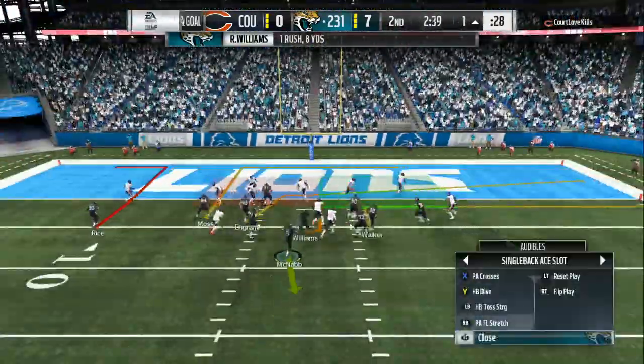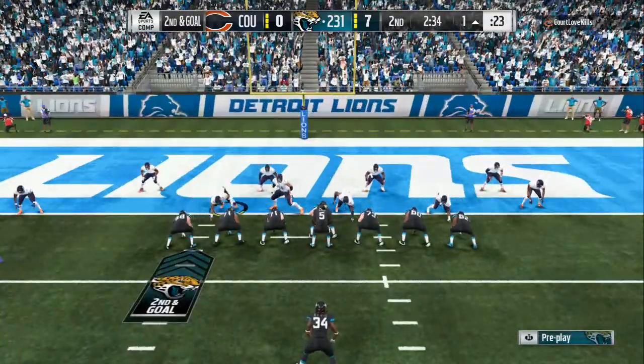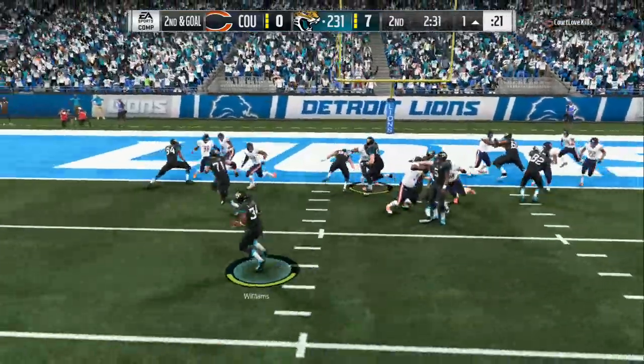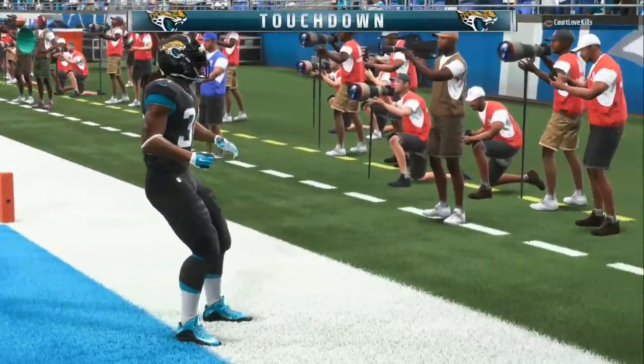Once he pinches his line, you can come out and hit him with the halfback toss. You can see him pinching his line, moving people in, trying to stop me from hitting them up the middle. As soon as he makes that move I'm able to get it to the outside — nobody's gonna catch him — and we walk in for a touchdown.